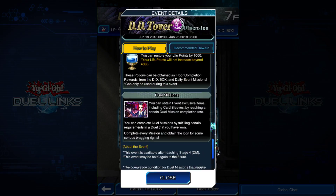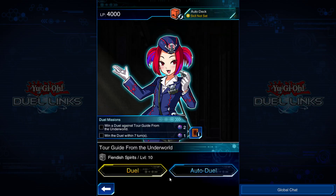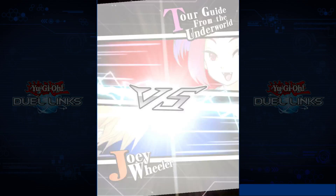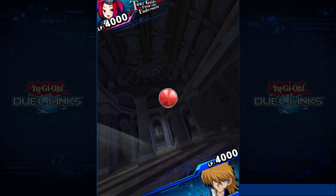You obtain DD orbs, and I'll just do a couple of duels. I wouldn't do the win in seven turns challenge — actually that's pretty easy. I'm just using a basic simple auto deck, there are no farm decks needed here, you don't need to farm anything from this. I just took my simple create auto deck and I'm using that to do the duels.